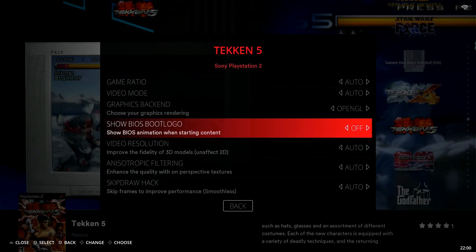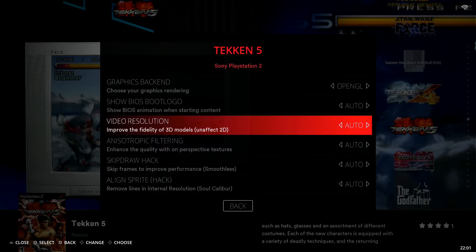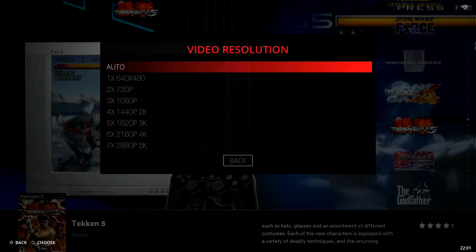Next is Show BIOS Boot Logo. This shows the PlayStation 2 logo animation as you load into a game, just like on an original PS2 console. I leave it enabled — if you disable it, you'll just have a blank black screen in its place. I personally think it's a nice little throwback experience to playing on the original system.